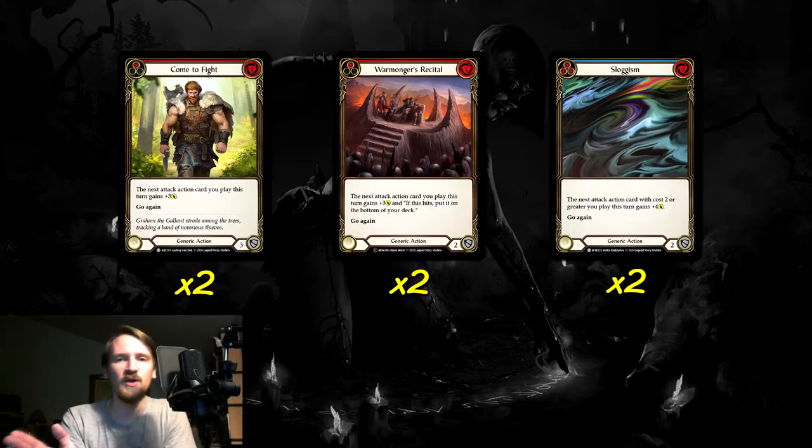We have the pretty standard ones you'll see in most decks: two Red Come to Fights and two Red Warmonger's Recitals. These are really simple — they cost one and give your next attack plus three. Warmonger's Recital has the extra benefit that if that attack hits, it goes back into your deck, which helps keep us from decking out, which is really nice. I tend to favor Warmonger's over Come to Fight even though Come to Fight can block for more. We're only running the red copies because we really just want that plus three attack — once you go into higher pitch value ones, they do a lot less. There's some argument for running a Blue Warmonger's Recital, but we'll cover that later when we talk about flex spots.